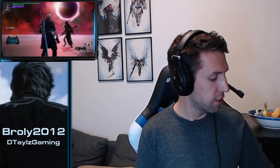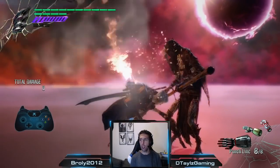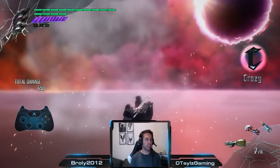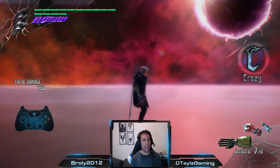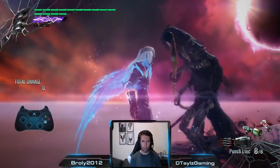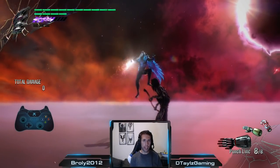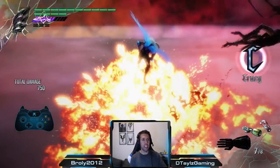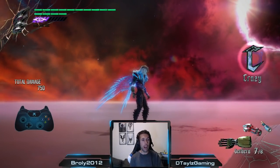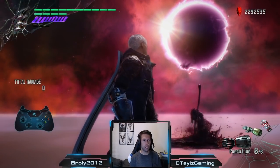We're going to kick things off right away with Nero. For starters, we're going to use Punchline, which is going to give us a really nice baseline to start comparing the rest of the moves, and we're going to get about 750 damage. Punchline will do the exact same damage whether you're in the air or on the ground, so both versions are identical. Also, Nero's breaker moves do not get any kind of a damage boost when you're in DT, regardless of how much damage the move does.